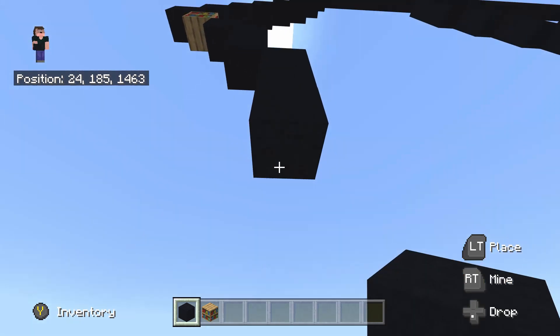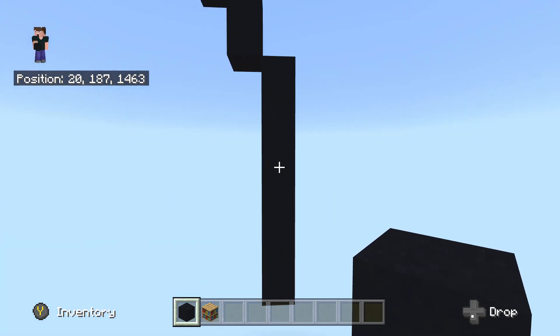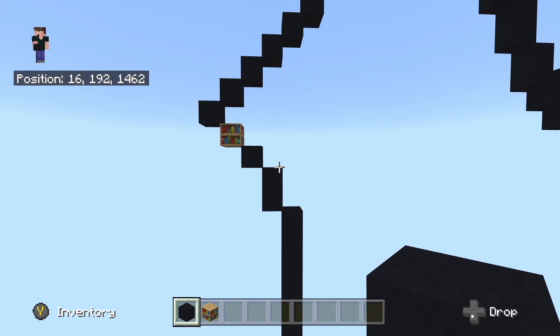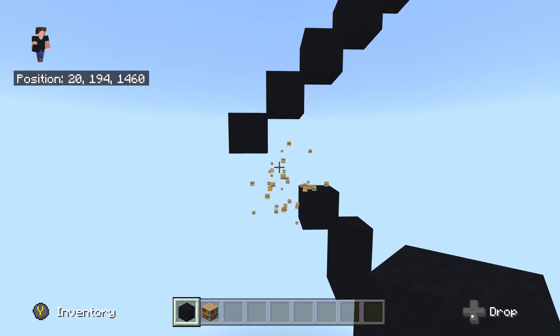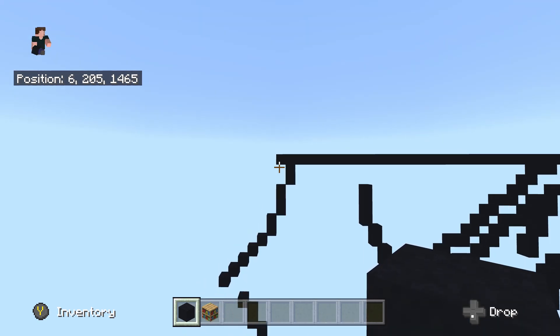Take our bookshelf and do a bottom-right diagonal, then take our black concrete and do two bottom-right diagonals. On the second, place one underneath, then another bottom-right diagonal and six going underneath: one, two, three, four, five, and six. Zoom out, destroy that one bookshelf, and fly all the way back up to the one sticking out to the left.